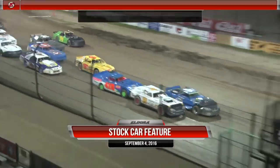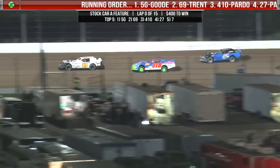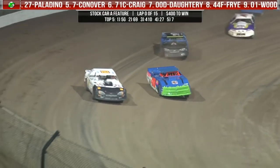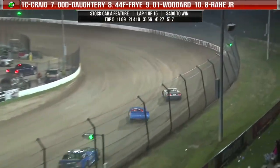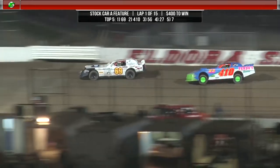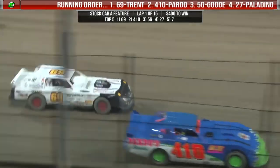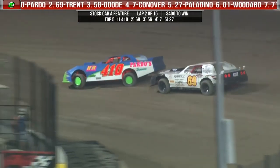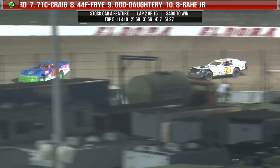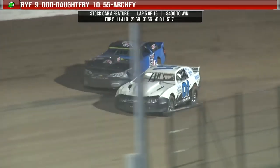They approach the start zone. Green flag is out and the stock car feature is underway. Here comes Paul Pardo trying to go from fourth to the lead off of turn number two — won't be able to make it happen this time but he does get up to second. Rob Trent still your leader. 2015 Eldora stock car champion Rob Trent leads the way, but the 4-10, no stranger to danger, Paul Pardo is right there heading into turns three and four. Diving to the inside trying to pull off a slide job — yes he will. Slides up on the nose and Paul Pardo is your leader.